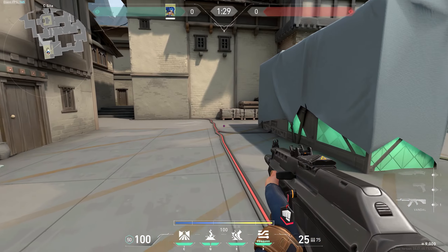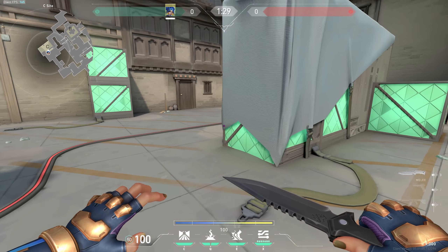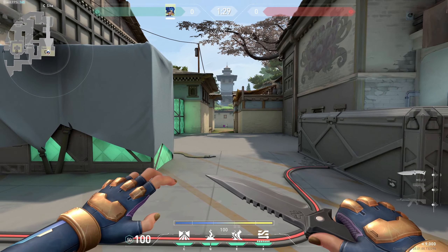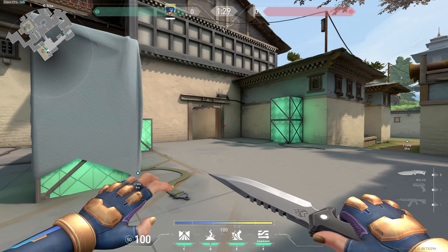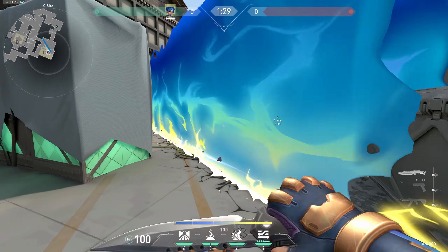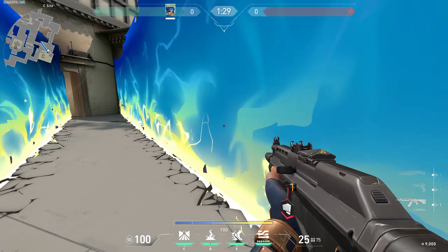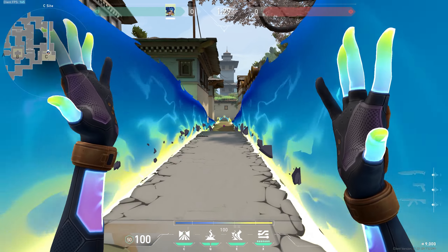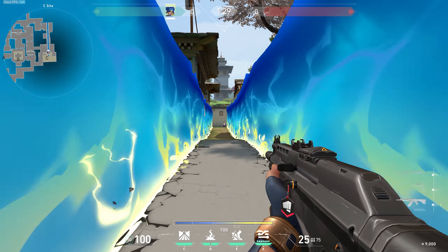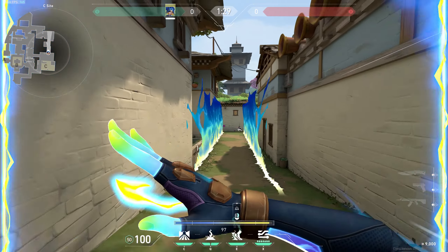One thing I love doing with the C ability on defense: if the enemy decides to plant and they're holding long, you can hold an angle, press C to double-block the area, and start defusing. Your teammate goes for the defuse and you cover them. Once the wall goes down you shoot the enemies and try to get a pick. If you wall it forward instead, they can literally see you defusing through the middle — which is obviously not ideal.